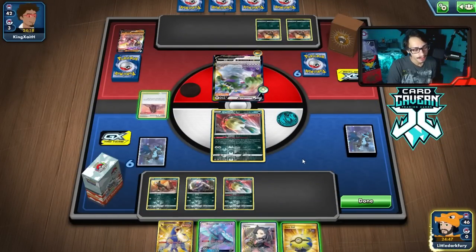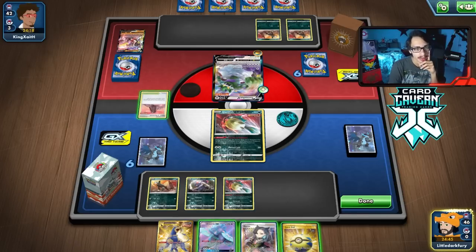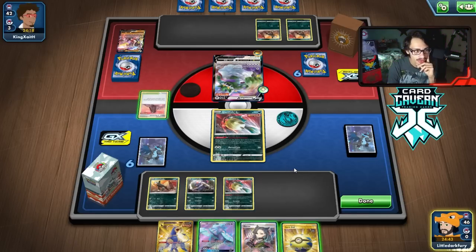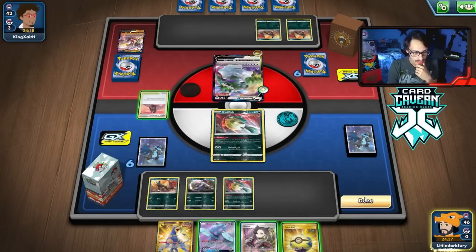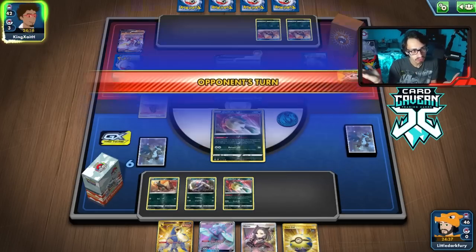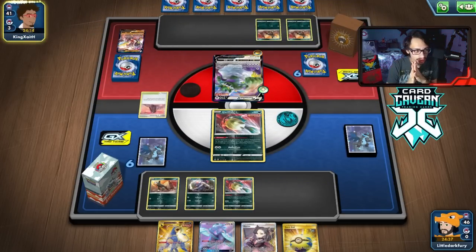Houndoom's not bad — I'm not going to play the Tower or get rid of the Houndoom. Part of me just wants to hold the hand — we have the Oricorio, we have the Houndoom, we have another Quillfish. We're in no rush; we're not going to attack this turn anyway.